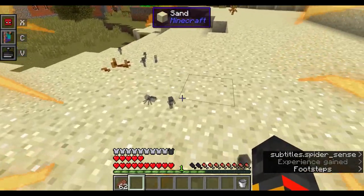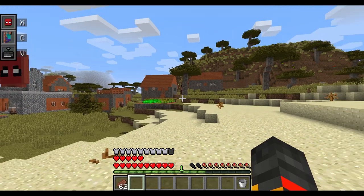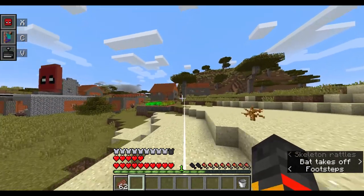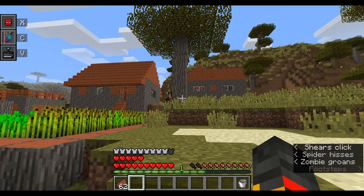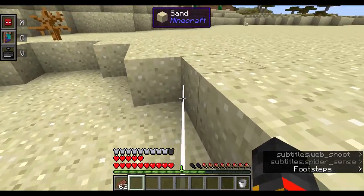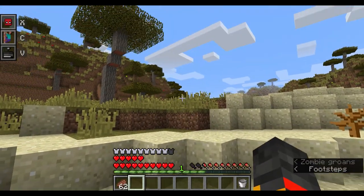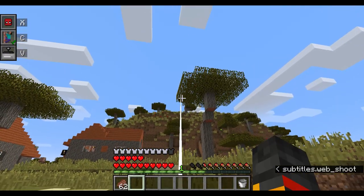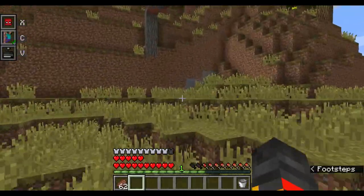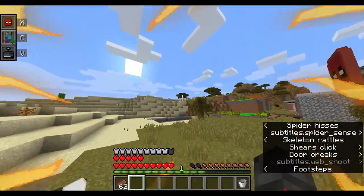The pull web shoots out and pulls you toward where it lands. Note that if you shift and left-click it removes the web, though sometimes when you're really close it doesn't remove — not sure why. The swing web lets you swing between tall buildings: while running and jumping you shoot a web and keep swinging through the air continuously.